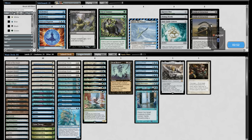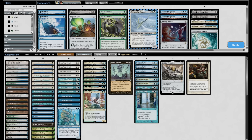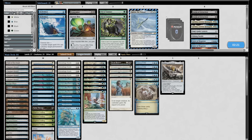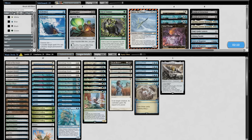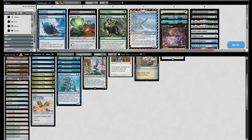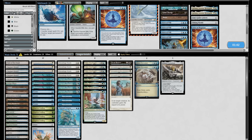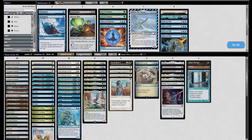Sideboard: Surgical Extraction times two, Lavinia, Soulguide Lantern — these are all cards they have trouble beating. Force of Negation and Pithing Needle — Needle can name Phantasmagorian, then it's really hard for them to do big things, or Street Wraith. I think I want all these cards. I can cut all the Force of Wills because they don't cast spells. Force of Negation doesn't come in either. Veil of Summer also fends off Cabal Therapy. I'll also cut basic Plains since they're not attacking my mana. Let's go.